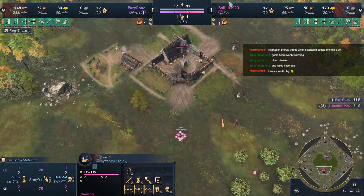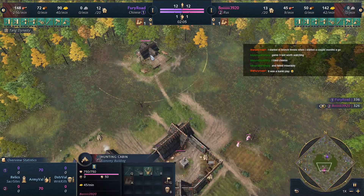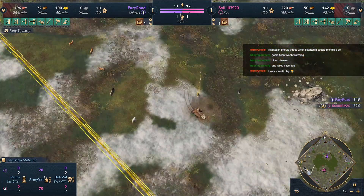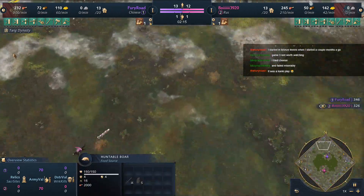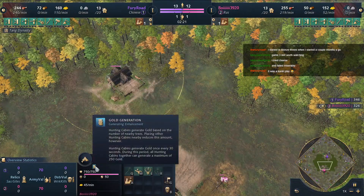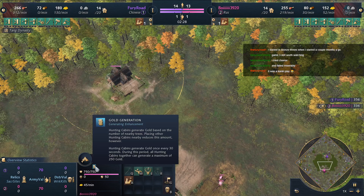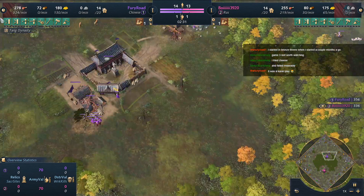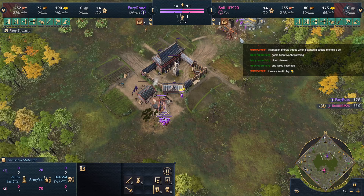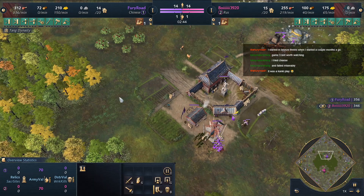That was a little bit of wasted time. Oh yes, 50 wood — you can collect the wood next to the hunting cabin, or collect wood from here. I'm not an expert on playing Rus; I don't know if people collect the wood next to the hunting cabin or not, but then it'll give out less gold. Already nine on food and three on gold, so I won't be floating food after all.